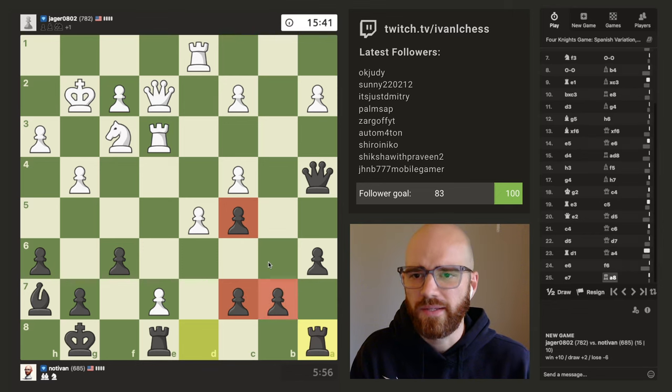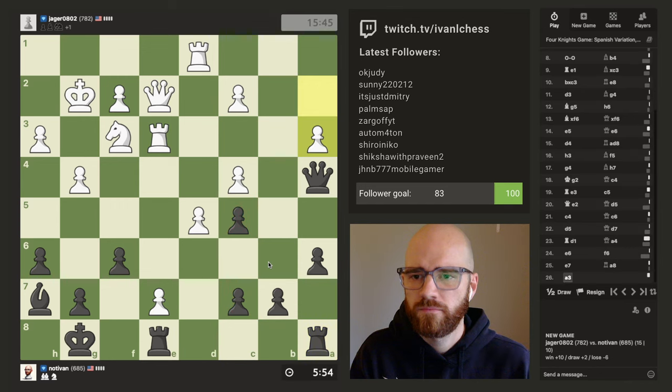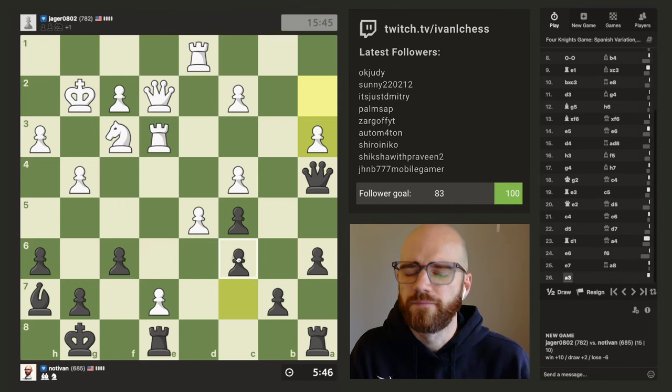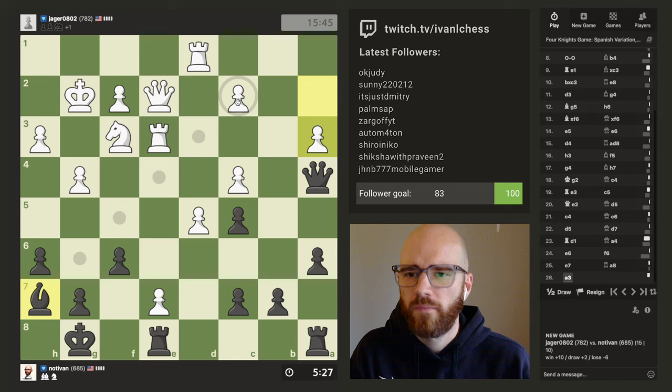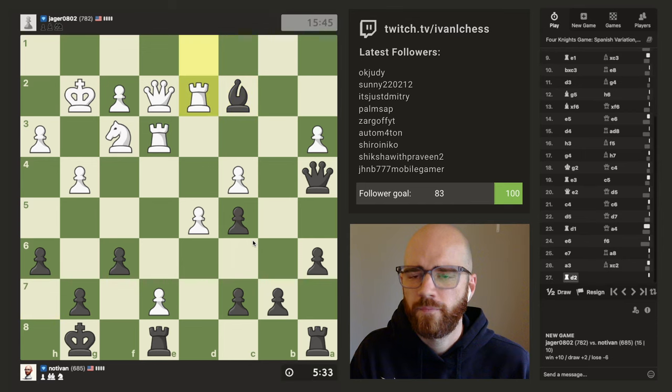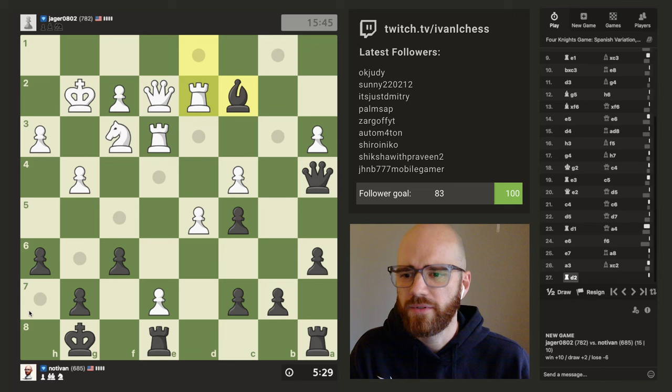My c-pawns are basically hanging here at the moment. Good move. I do have this attack here — I'm okay with this move. Bishop's protected there. So that was basically a free piece there, so I'm happy with that.